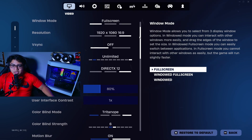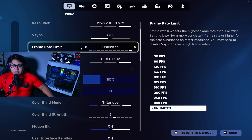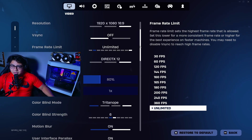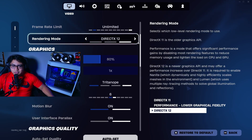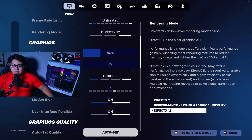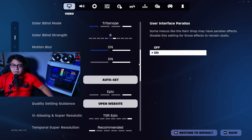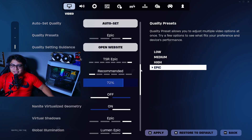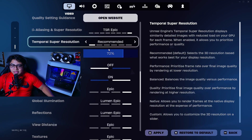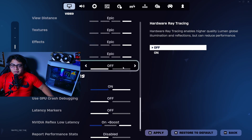Here in the settings, we're going to be playing in fullscreen at 1920 by 1080, frame rate limit set to unlimited so we can see the maximum FPS. We're using DirectX 12 because we need it to enable ray tracing, and we have motion blur on, quality preset set to epic — as high as it gets — with Lumen on. Now we just turn on hardware ray tracing and see how it goes.